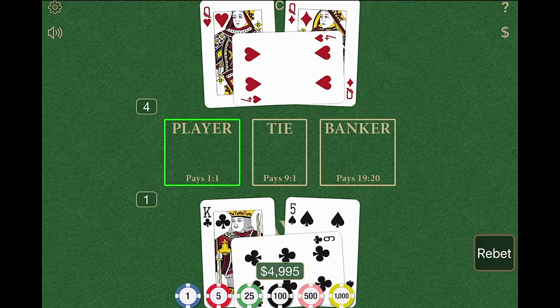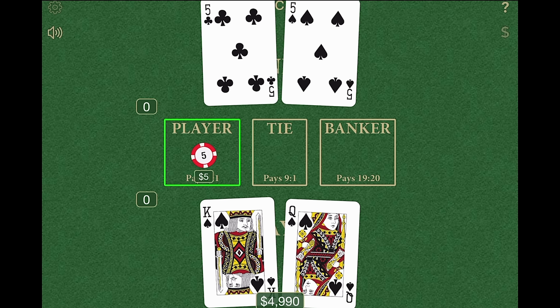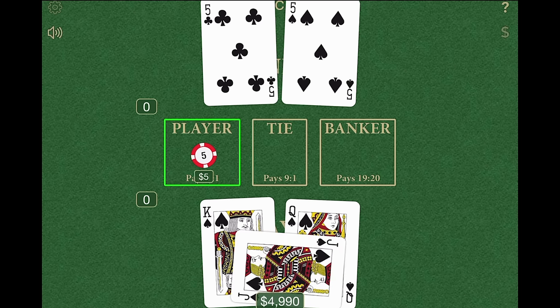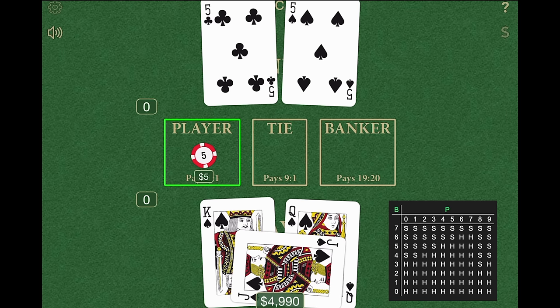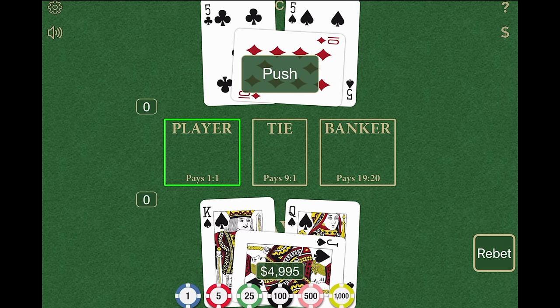Let's try again. I'm going to re-bet on the player. I drew a king and a queen, which is zero. The banker drew a five and a five, which is 10 — also zero. So I got the extra card, but drew a jack, which is zero. The extra card therefore also went to the banker, who drew a 10 — also zero. So it was a tie.